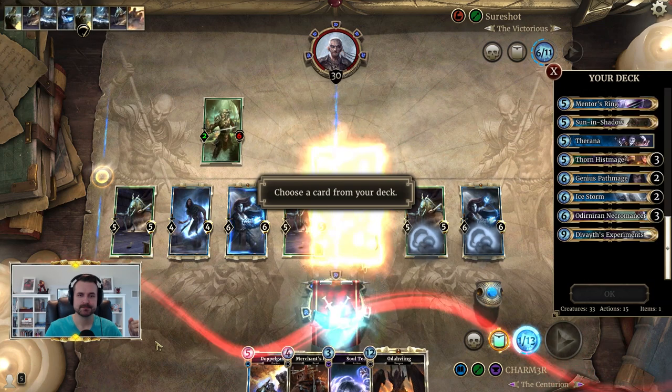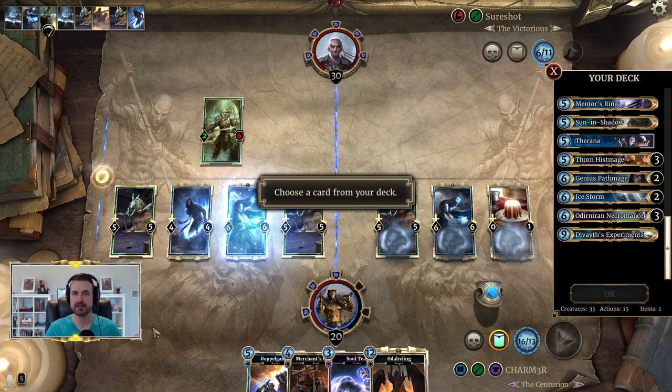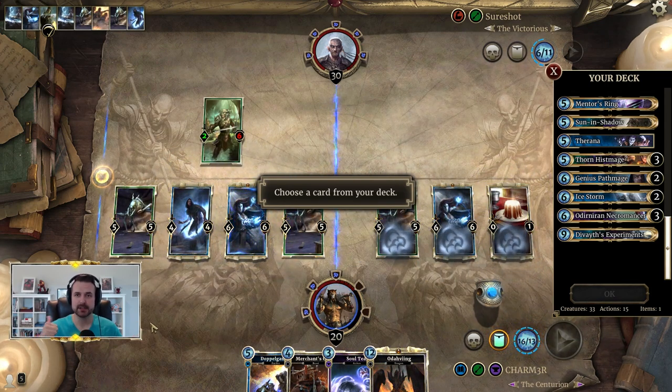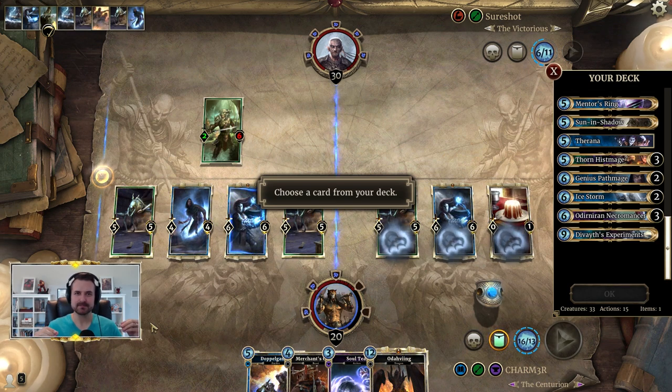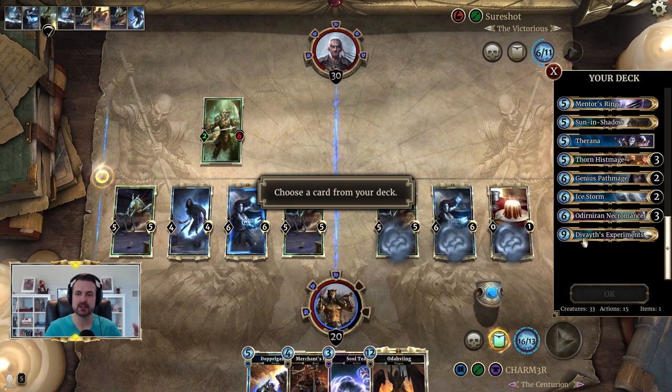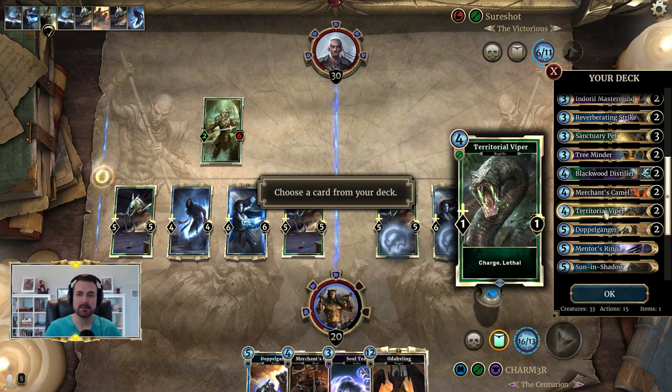Now we play the second Uprising. Assuming you don't already have these cards in hand, you have to go find something that charges — either Territorial Viper or Giant Bat if your list runs it — and you have to find Mentor's Ring. Now, regarding time management, there is a correct order: you want to choose the charge creature first, which in this case is Territorial Viper.